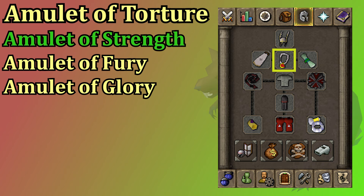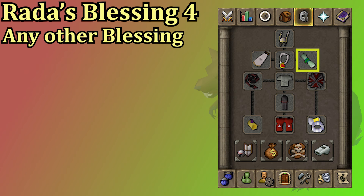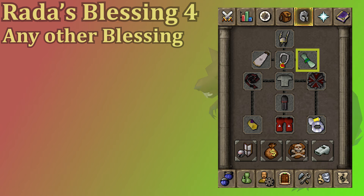The best melee necklace is the amulet of torture. The amulet of strength has the same strength bonus as the torture — the torture gives you some other stats like prayer bonus and accuracy, but the amulet of strength is very good in here for being very cheap. I would bring it over the fury and the glory, but those are still options. In the ammo slot the only thing you need while using melee would be a blessing, which gives a little bit of prayer bonus. The blessed dragonhide body from the elite Kourend diaries gives a plus two, then every other blessing is a plus one prayer bonus.